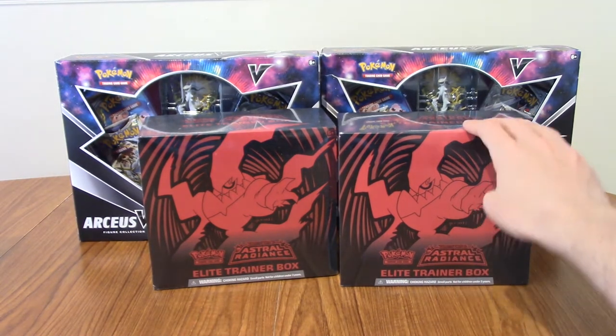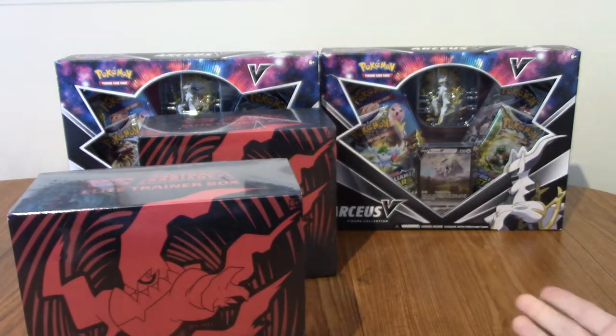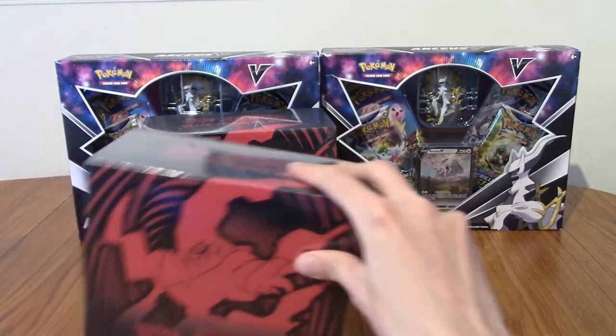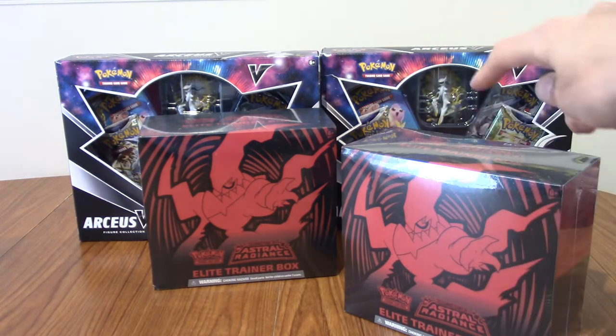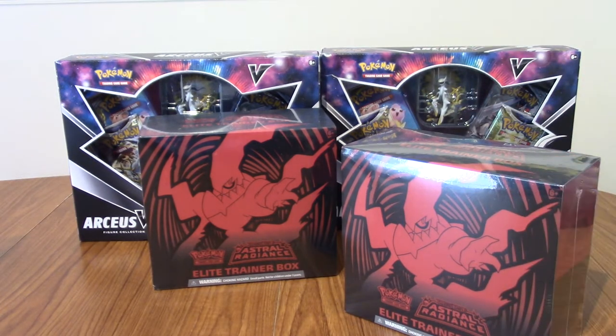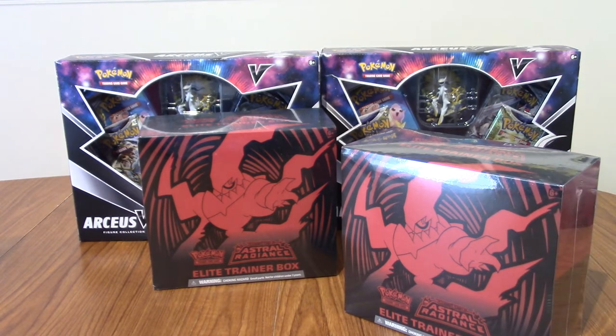In front of us today we have the Astral Radiance Elite Trainer Box, and behind it we have the Arceus Premium Figure Collection. This was a little bit delayed because the boxes were a little bit delayed. We've had these for like three weeks now - since the MCM Comic Con. We've been sat on them, but we thought it'll make it more exciting to have more to go through in one video.